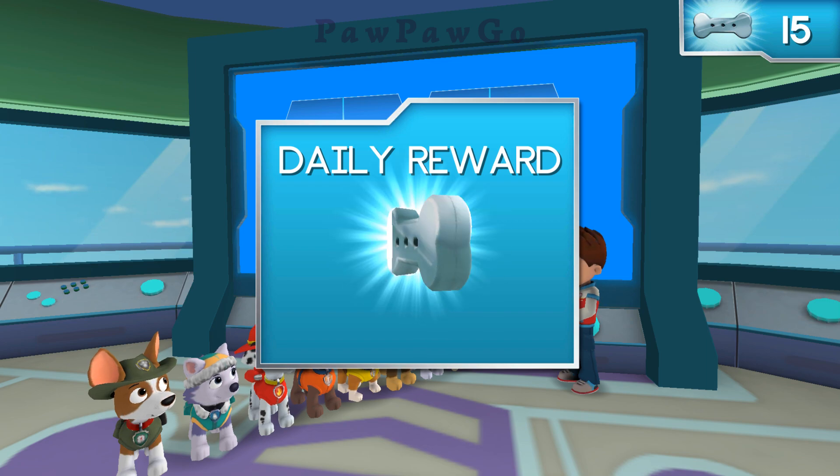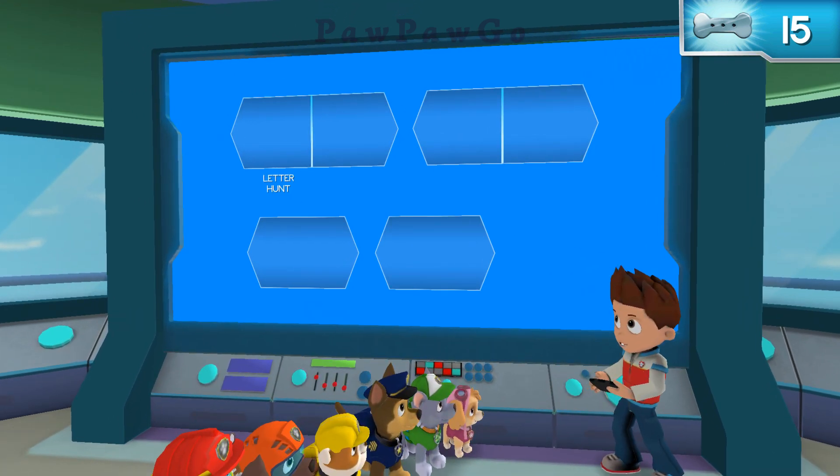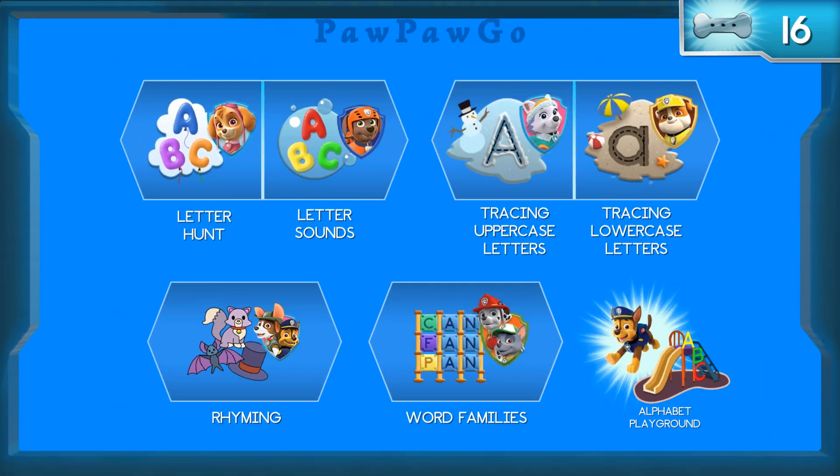You earned today's special pup treat. Tap to explore the alphabet. Tap on a pup to play more Alphabet Day missions. Word Families with Marshall and Rocky.